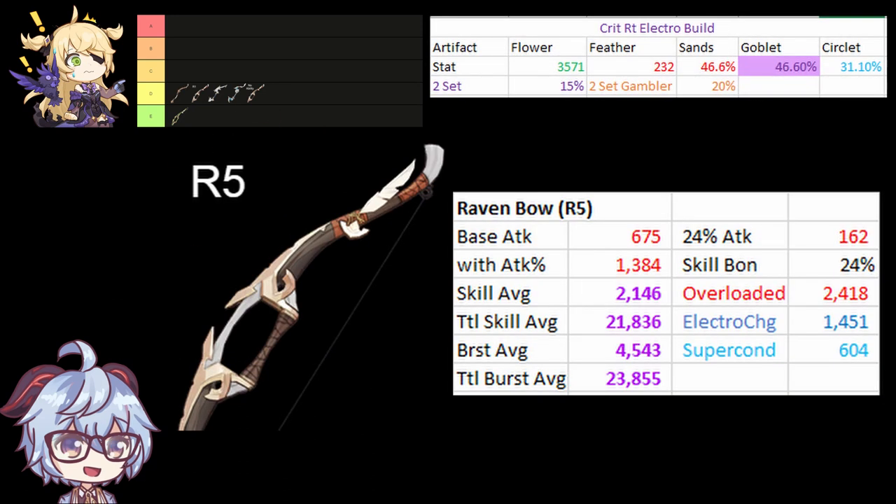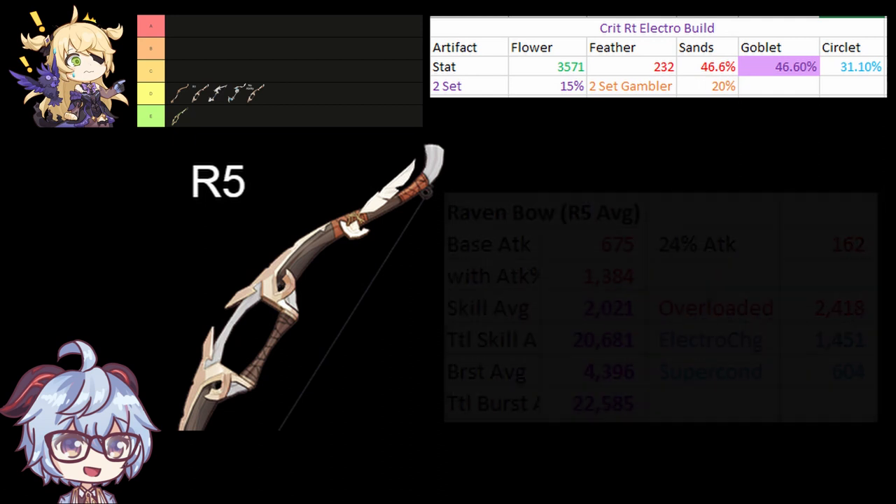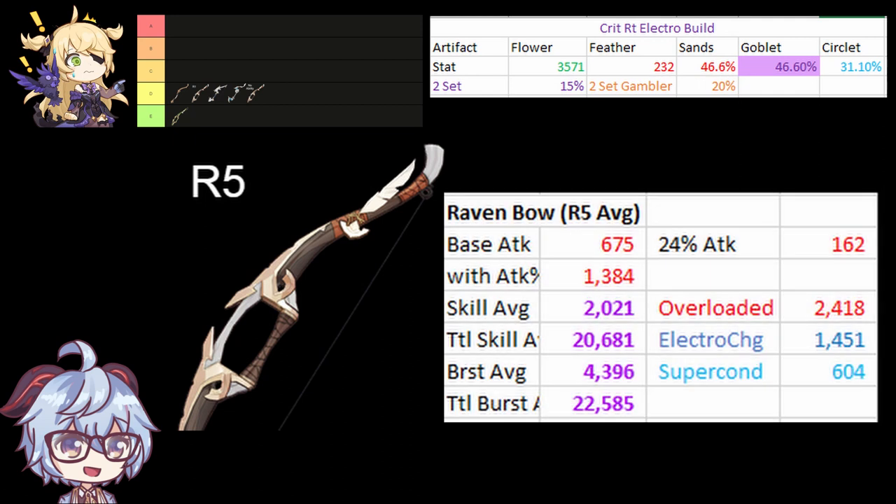Next is Raven Bow R5. Just like before, this is the damage if Oz is always attacking enemies inflicted by Pyro and Hydro. However, if we average it out to 50% of the time when the ability activates, your damage will look like this, putting it in this spot in the tier list.